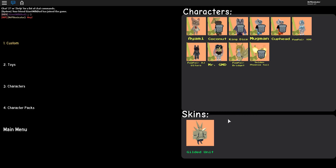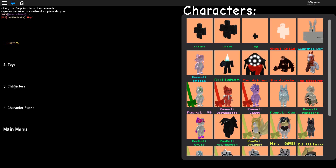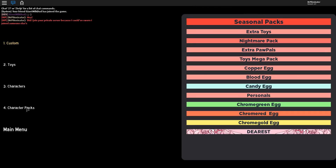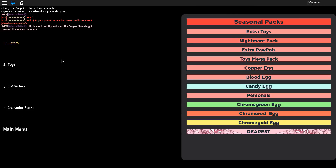I didn't expect that at all. I don't know what she's going to do in here. I know this isn't her private server, but since it's her game I guess she can join anyone. She said she came to ask me if I want the copper slash blood egg since the maps are disabled right now. She's actually going to give me the egg — this is so coincidental. I literally just said I'd do a video on the copper egg when they come out, and she's here going to give them to me.